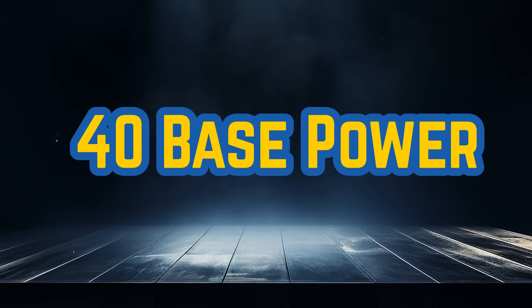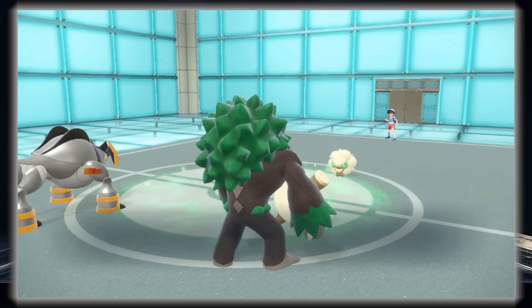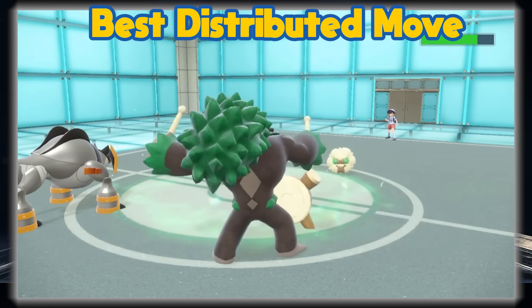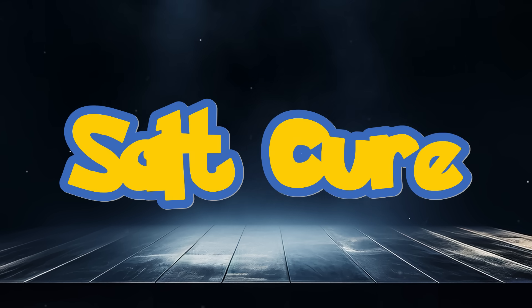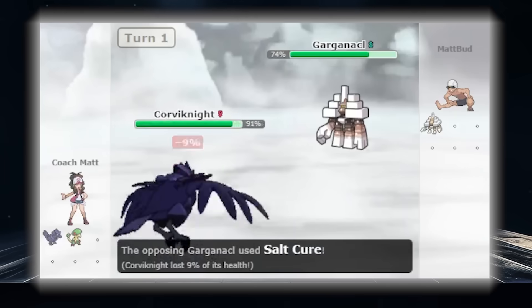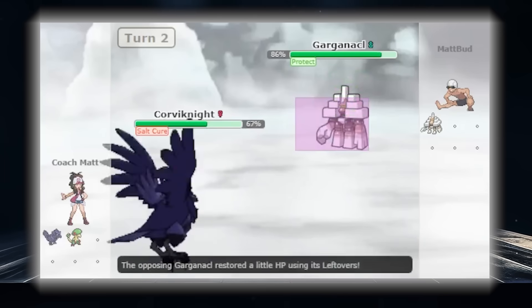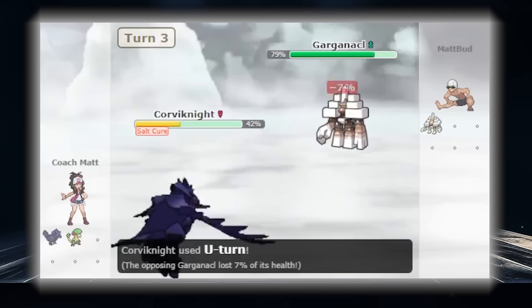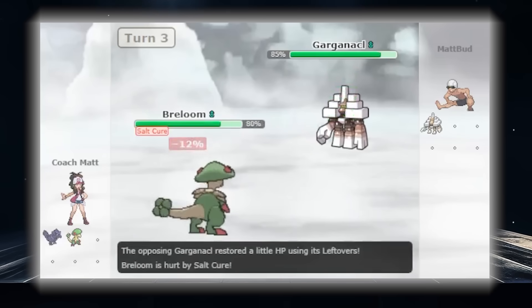Moving on to 40 base power, we start to see beginner moves, basic priority moves, and other solid options. There are actually so many competitively useful moves here. I want to at least mention Fake Out as it's such an important move, especially in doubles, but the best one has to go to Garganacl's Salt Cure. The passive damage that goes until the target switches out is too good — especially if you have Water and Steel types that take a crazy 25% of their max HP per turn.